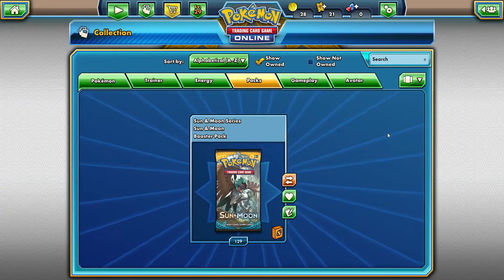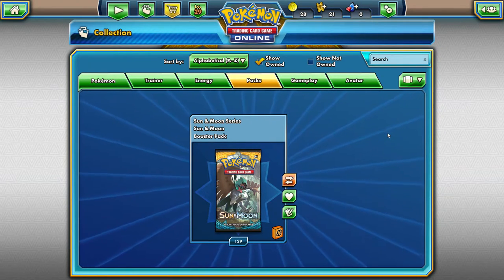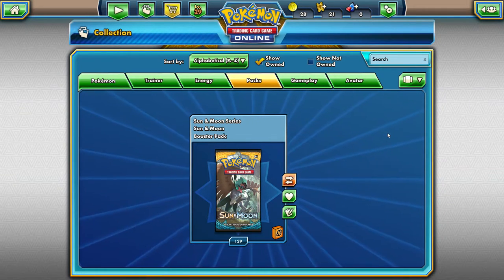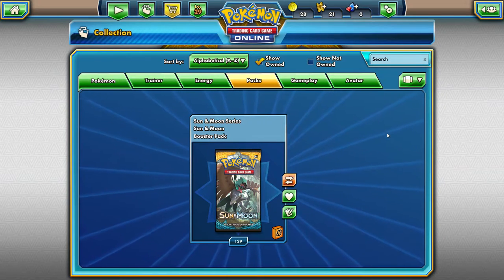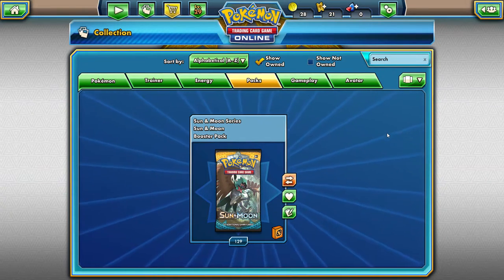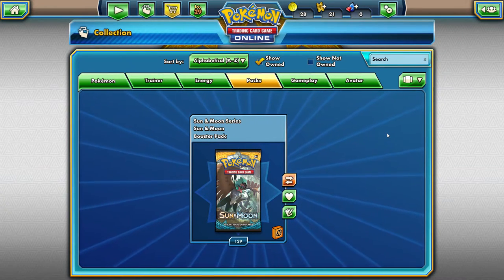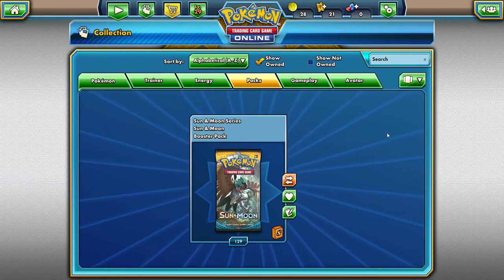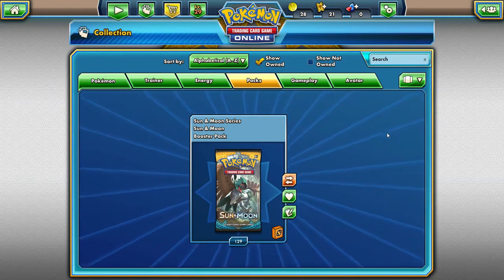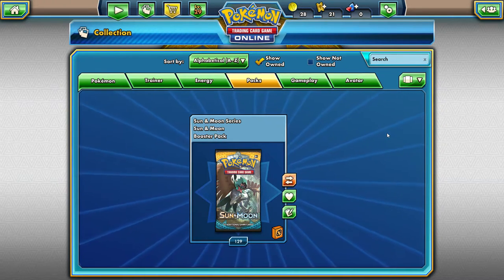We're going to be opening up 108 booster packs of Pokemon Sun and Moon on the online TCGO. 108 equals three booster boxes worth. I actually bought a whole case worth of codes, very cheap on eBay, and got the email very quickly. I bought 206 and traded most of them away for cards I needed for specific decks. Bought a full play set of Full Art Sycamores, finally got me some Full Art Sycamores.